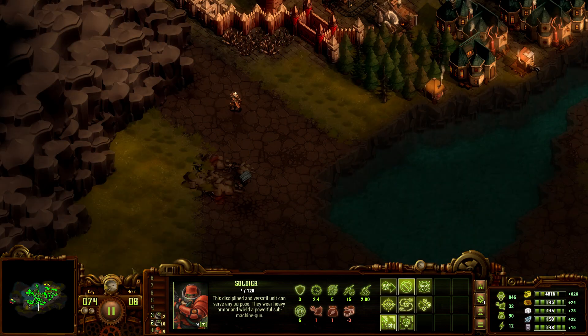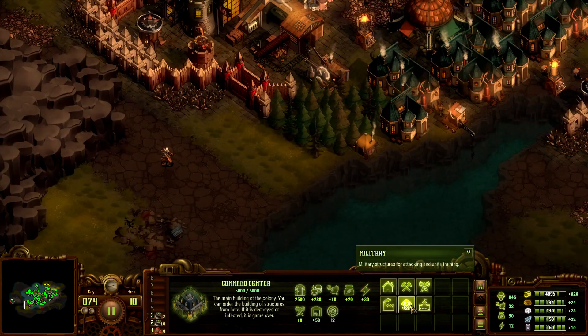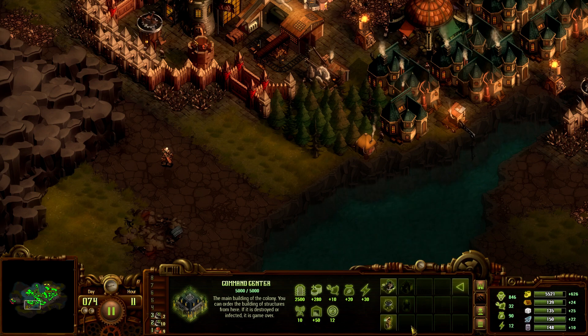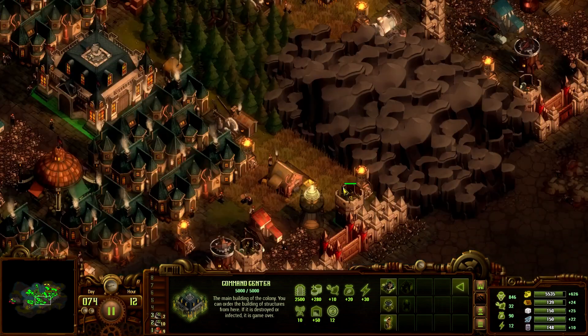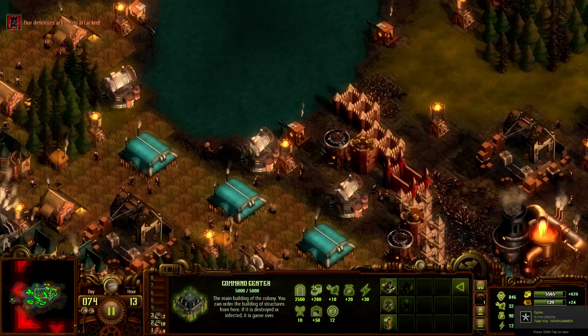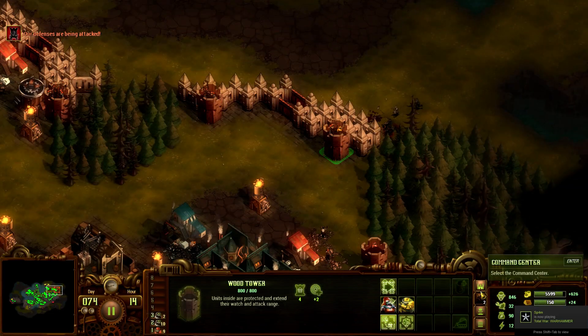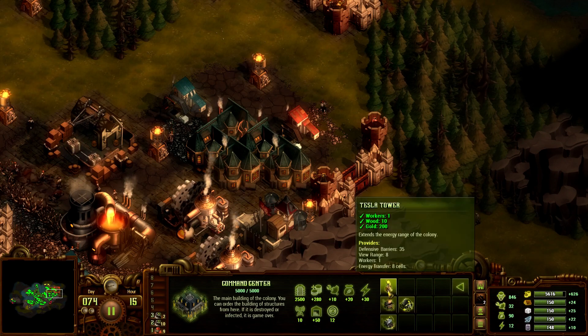He kind of needs a skill to see further but I'm kind of worried that he'll blow up said skill. What should I be building next, that's the question. Probably more shocking towers around the area. I need more power. Let's get a few more mills.